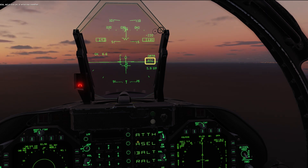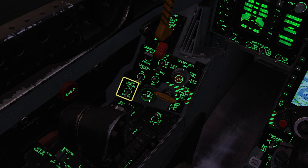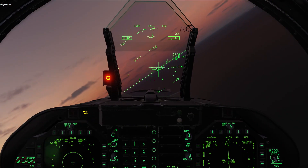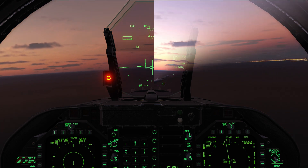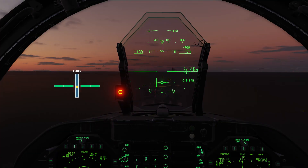656, ACLS lock on. Finish the landing checklist: tail hook, carrier bypass, anti-skid off. 656, approaching right path. With that call, go autopilot couple. 656. If successful, you'll see coupled pitch and roll in the HUD. With auto-throttle on, you're completely hands off at this point. The only thing you have to remember is to throttle up on touchdown in the unlikely event that you miss the wires.